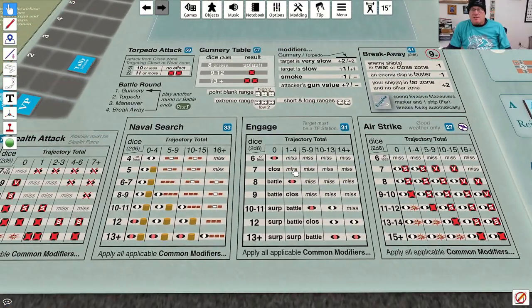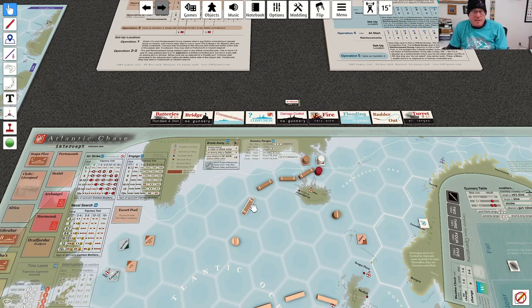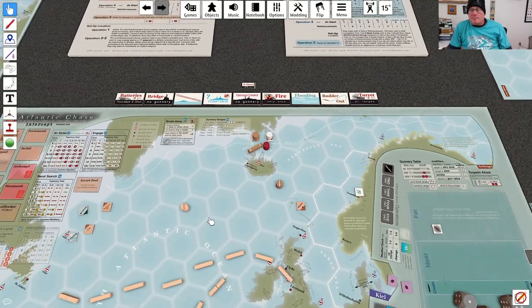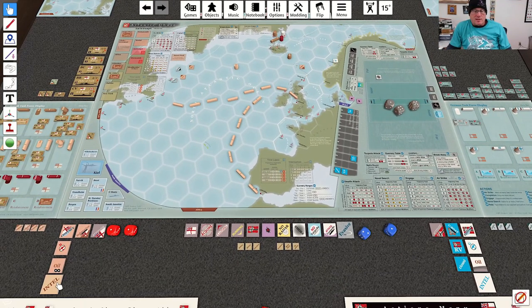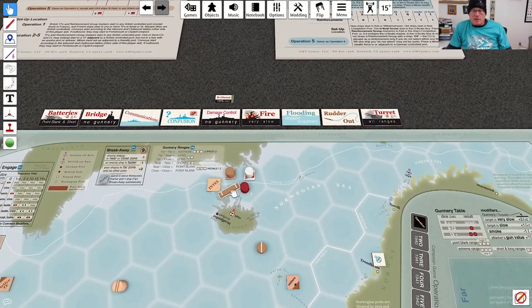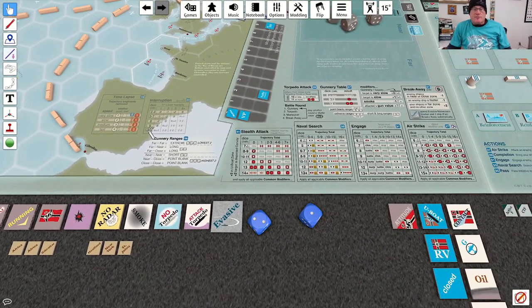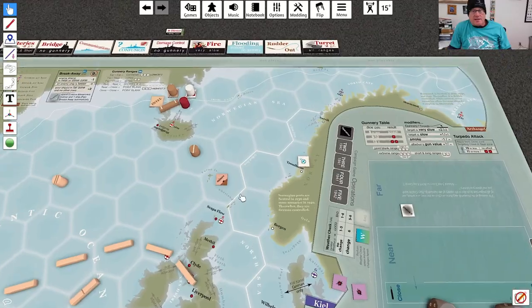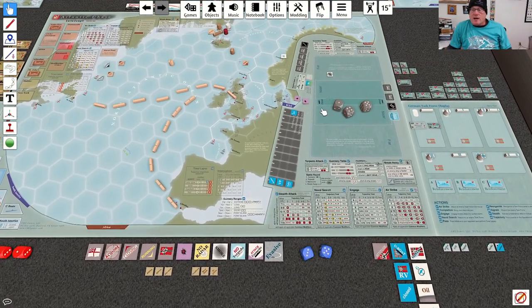A seven is a flat-out miss. We time lapse and I'll remove three segments rather than rolling. I forgot to put an intel marker here — let me put that down. I could have rolled on the interrupt table; on the off-chance of rolling really high the Germans could have seized initiative. But they didn't roll high enough — that would have been a minus two, making it an even worse miss for the British. Now the Germans are vying for initiative with a plus two and they seize it back. I'll roll for weather.